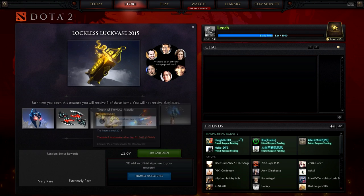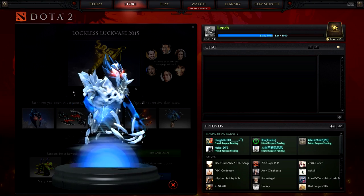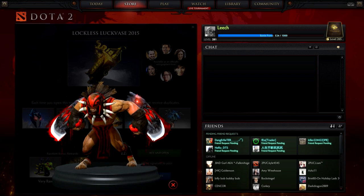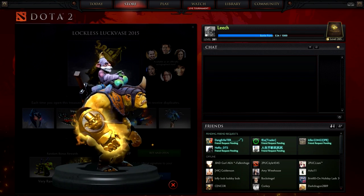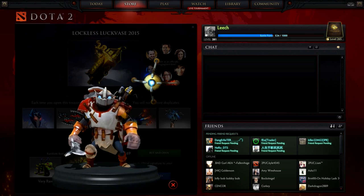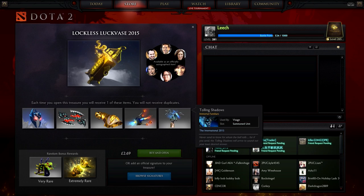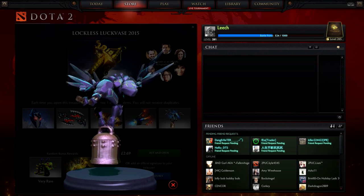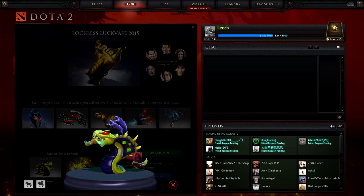In the Loch Ness Luck Vase 2015, we've got a first Ancient Apparition helmet — it doesn't look that good, it just looks different. We got the Bloodseeker blades that look pretty bloody, suits his character well. We got one for Alchemist that looks good even though it's golden already, that's pretty sweet. We got a Clockwork item — some kind of missile? And we got familiars that look pretty sick — it looks like it's lifting some weights.